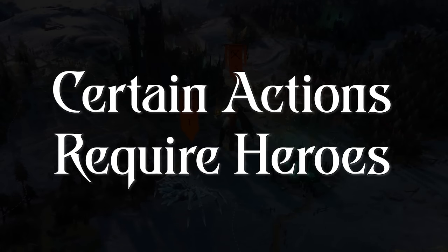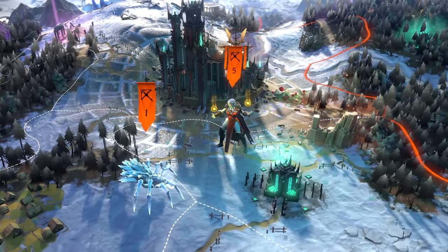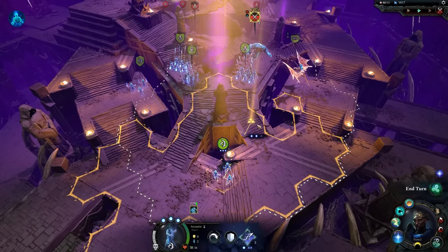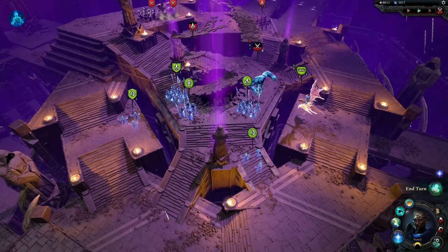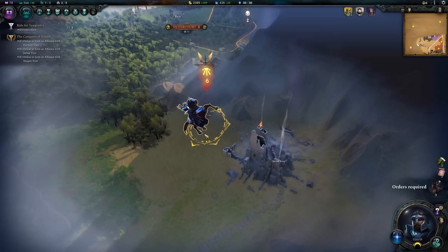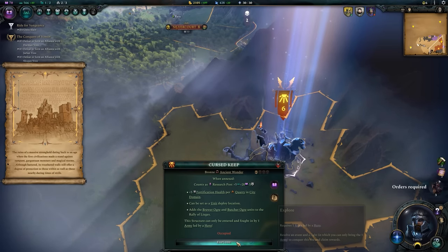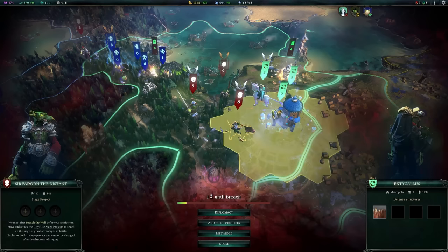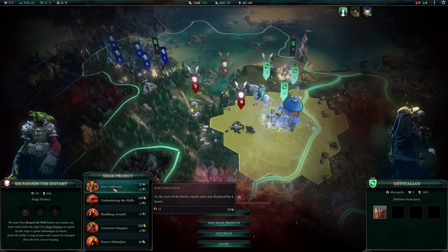Certain Actions Require Heroes. As you develop your empire, you'll discover ancient wonders that will need to be explored before you can annex them into your domain. Most of the time, that exploration will lead to a battle with the guardians of that site, and you'll need to clear them out. However, simply sending an army of cultural or magical units will not be enough — you will need a hero leading that army to even set foot in the wonder. Similarly, if you want to initiate a siege against an enemy city, that action will require a hero-led army. Keep this in mind as you plan your army movements, and make sure you have enough heroes to go around.